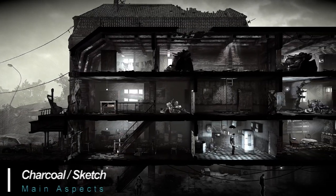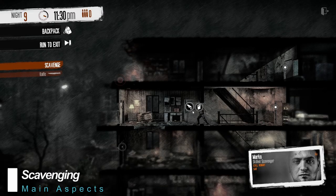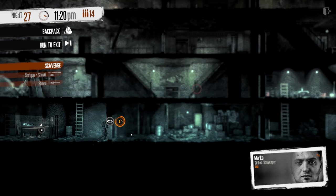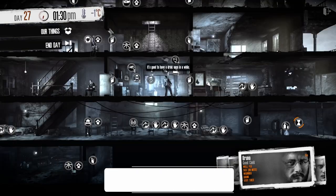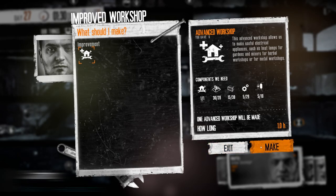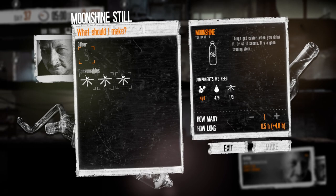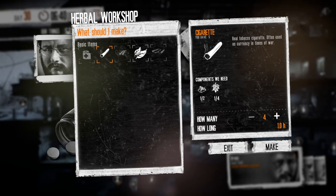The game features a charcoal pencil sketch appearance — a predominantly black and white environment with an artistic feeling throughout. To keep your dwellers alive, you'll have to gather supplies by scavenging, looting, or stealing from others while sifting through rubble, picking locks, breaking doors, searching drawers, and sneaking about. Crafting items and upgrading facilities is a big part of This War of Mine — you'll build tools, weapons, ammunition, workbenches, heaters, stoves, beds, and more. You'll also distill alcohol, grow plants, trap animals, cook meals, and roll cigarettes.